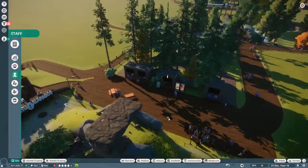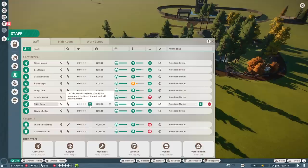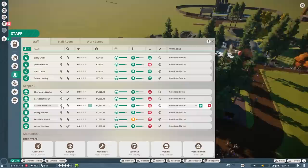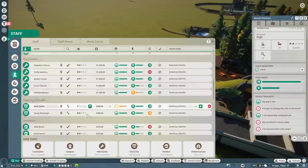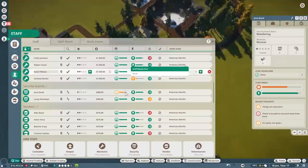Another suggestion was to get more security guards to help prevent littering and vandalism — we've only had one for so long. So let's set up a new one with America's North as their work zone, and train some staff up to two and three stars. We've got a good split of keepers between North and South. Some are reporting high workload, probably because they had to travel so far for the keeper hut. I could just get more keepers since I've got a decent flow of cash. Some guards are saying there's no path to their work zone, so let's give them time to sort out the pathfinding.